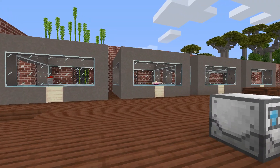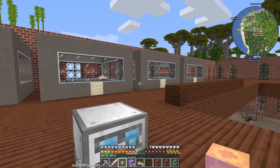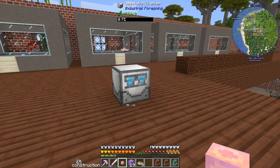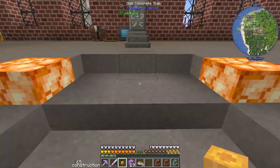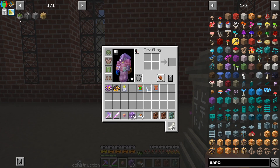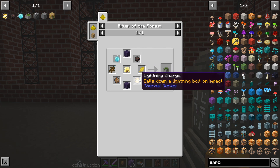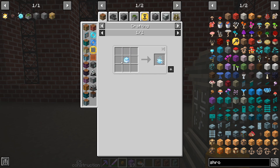Welcome back to another episode of Enigmatica 6 Expert, where today we're going to be making some centrifuges and maybe actually using this guy - he does look like a happy robot. What we need to get into first is a little bit of Nature's Aura, and I want to start by getting the more annoying things out of the way: ice charges, earth charges, and lightning charges.